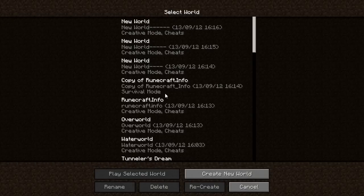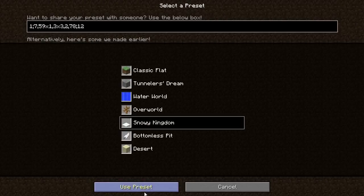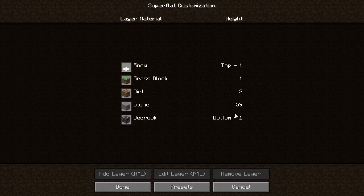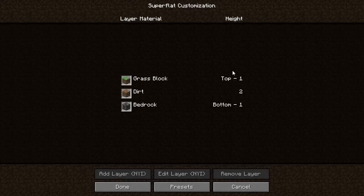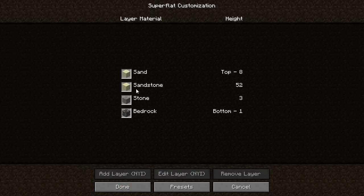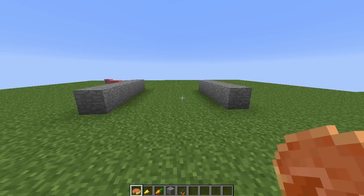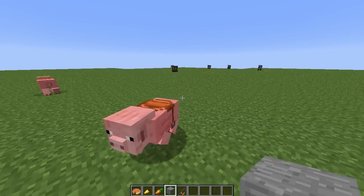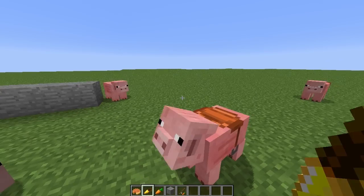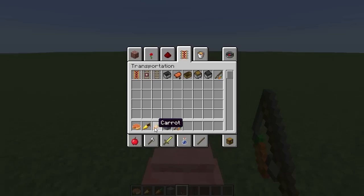Let's move on to the other presets. Snowy Kingdom adds a layer of snow on top — 59 layers of stone going to 64, then one layer of snow. Then there's Bottomless Pit, which looks the same as the normal one. And then Desert: eight of sand, 52 of sandstone, three of stone on the bedrock. Also, there are new textures for golden carrot and normal carrot, and carrots have been renamed to just 'carrot' — not plural, because there's only one.